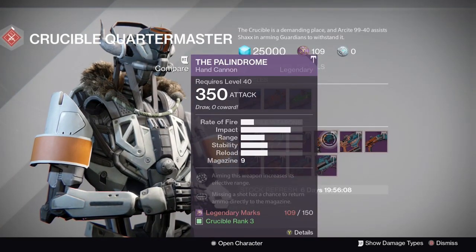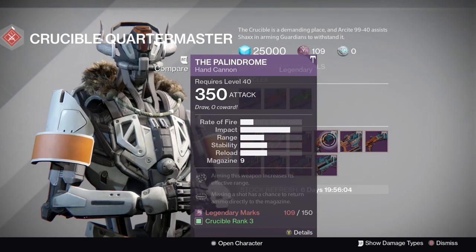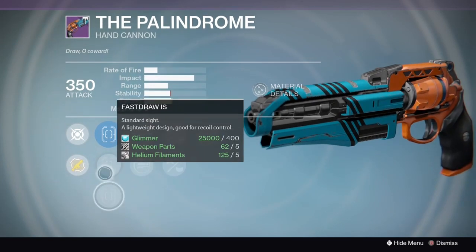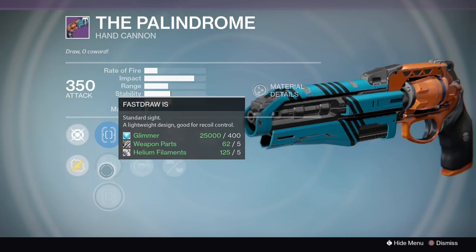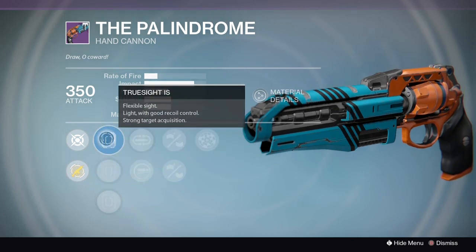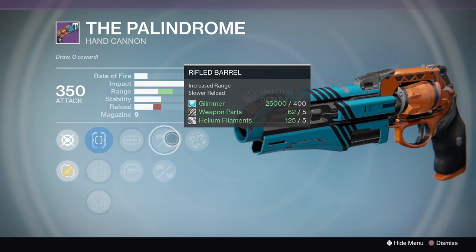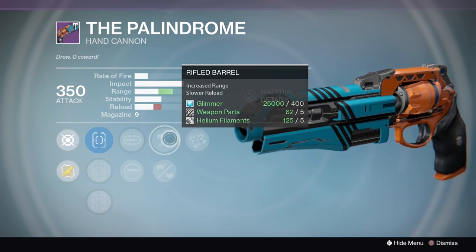The first one I want to show you is the Palindrome. It doesn't look like much upfront, but when you get into it you'll see that this gun is actually pretty amazing. Right now in the Crucible, range is king when it comes to hand cannons, and this gun has about as much range as a scout rifle. As you see here with the rifled barrel on there, it's already got a great base range.